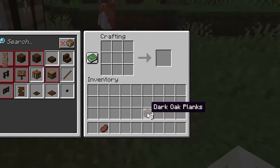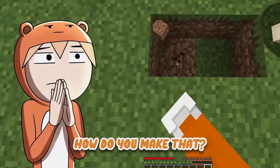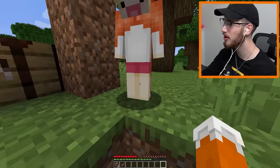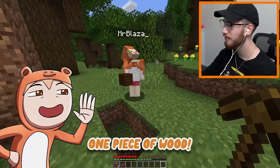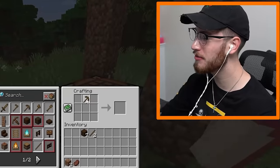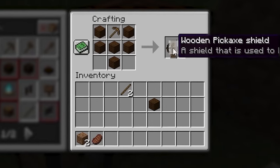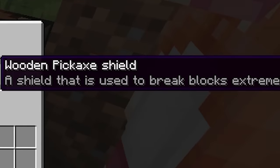What we can make next is actually the wooden pick shield. How do you make that? I'm assuming we're gonna need a wooden pick. Give me one piece of wood — give me two more pieces of wood. If we can make shields out of anything, that means I can make this wooden pickaxe shield right now.